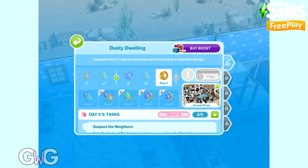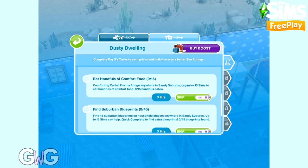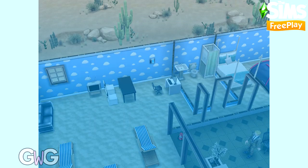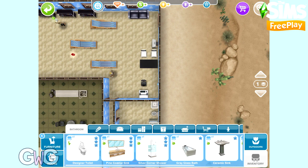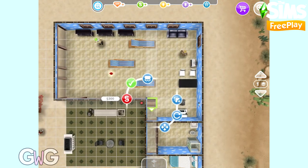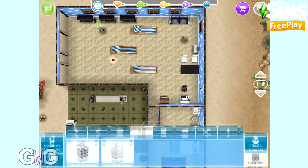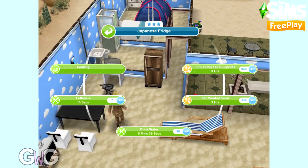For the next task we need to eat 15 handfuls of comfort food, which requires 15 Sims at one time. You can only have 10 Sims at Dusty Dwelling, but the other 5 can be at Tumbleweed Terrace — the first house. It needs to be completed in Sim Springs, so you've got 2 houses and can have Sims throughout both.